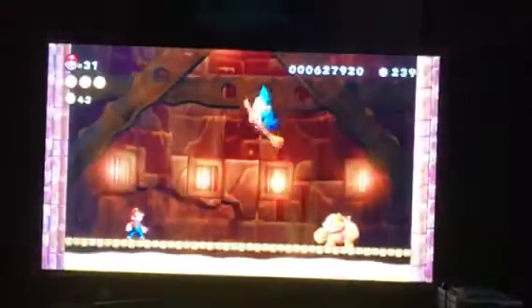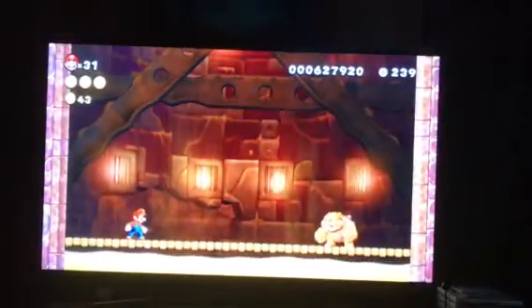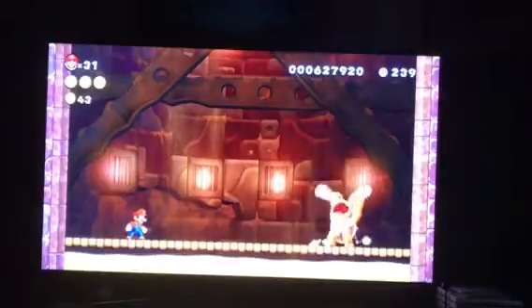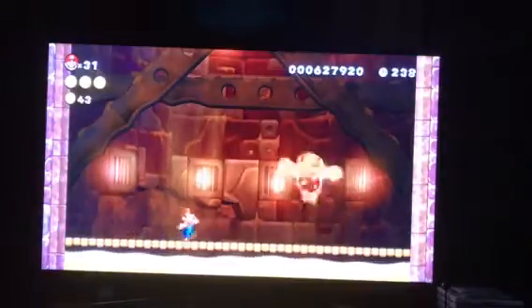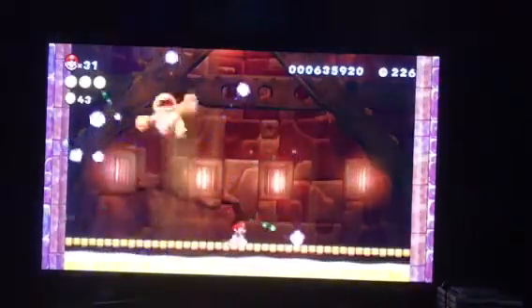Now it's time for Boom Boom! Here we go, Boom Boom! Just do the same strategy as the World 1 Boom Boom boss, except he has no spin attack move.